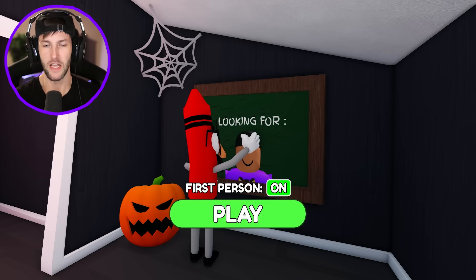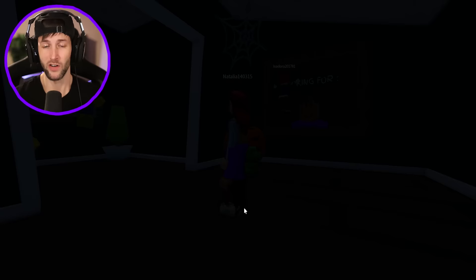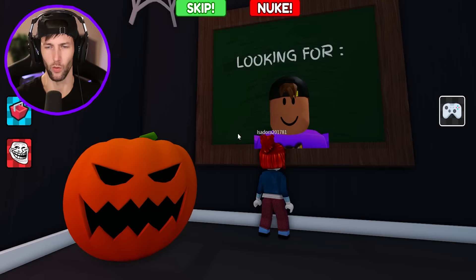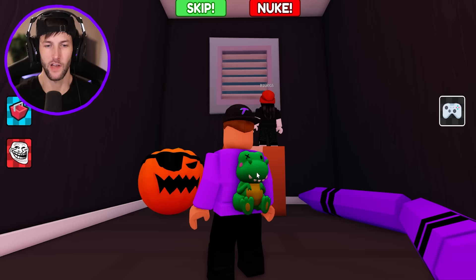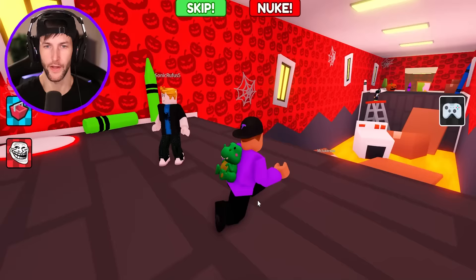First person? I am not doing first person, dude. I don't like it. First person is my enemy, but we need to escape this crazy crayon house, I guess, that we're in. They got Halloween decorations. Looking for me — that's my picture. The first step to escaping this crazy crayon house is opening up the vent. Let's get on up here and see if we can break out of the crazy crayon mansion.